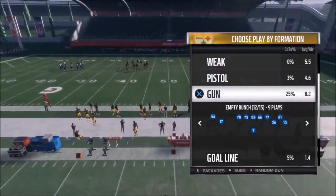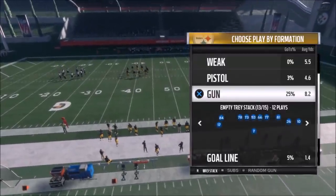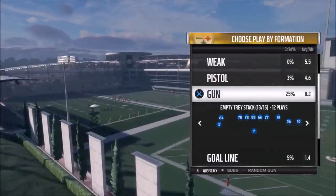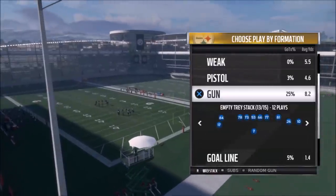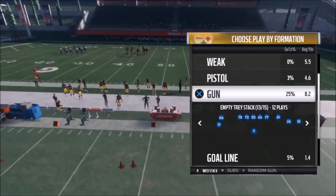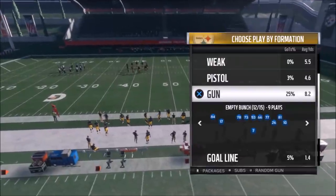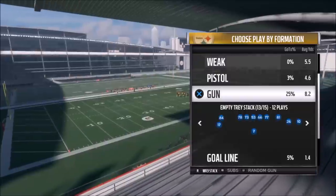I teased a series out of the Empty Bunch but I'm not recording that today either — I'm doing something a little bit different. This one here, the Empty Tray Stack, I like a little bit better. Some of these plays I think are in the Saints playbook too. Either way, this is an excellent passing formation and one of the best passing playbooks out there. If you want to see more, hit the like button or let me know in the comments.